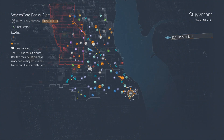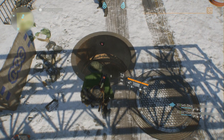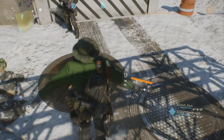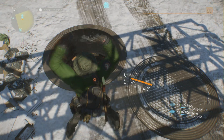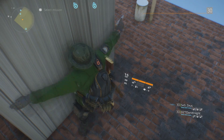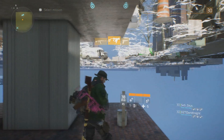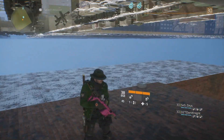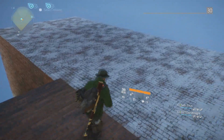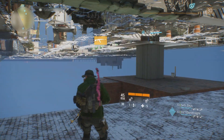A pretty cool area to do this wall breach at is right by the operations area that hasn't been released quite yet. You can do it at the ladder that takes you down into the sewers, and once you've wall breached through the ground, just tap a bunch of buttons and it should release you off the ladder onto this floating platform outside the map. You can press a bunch of buttons anytime you want to get off the ladder — I don't know exactly what buttons to press, I just smashed a bunch, I'll be honest.